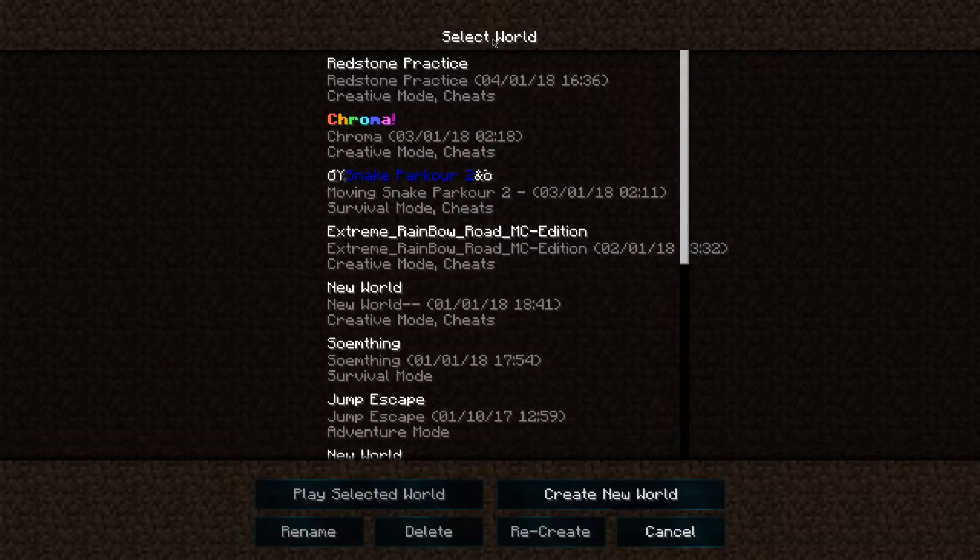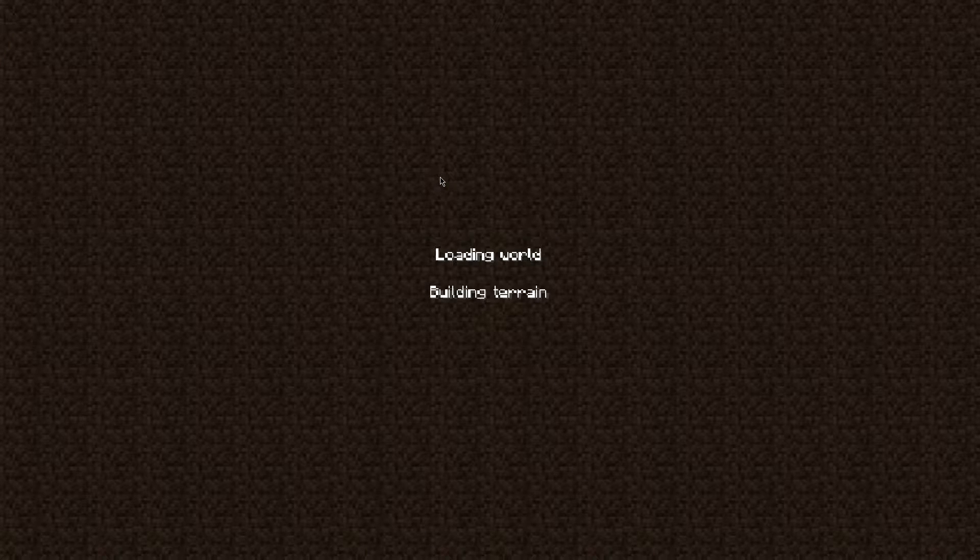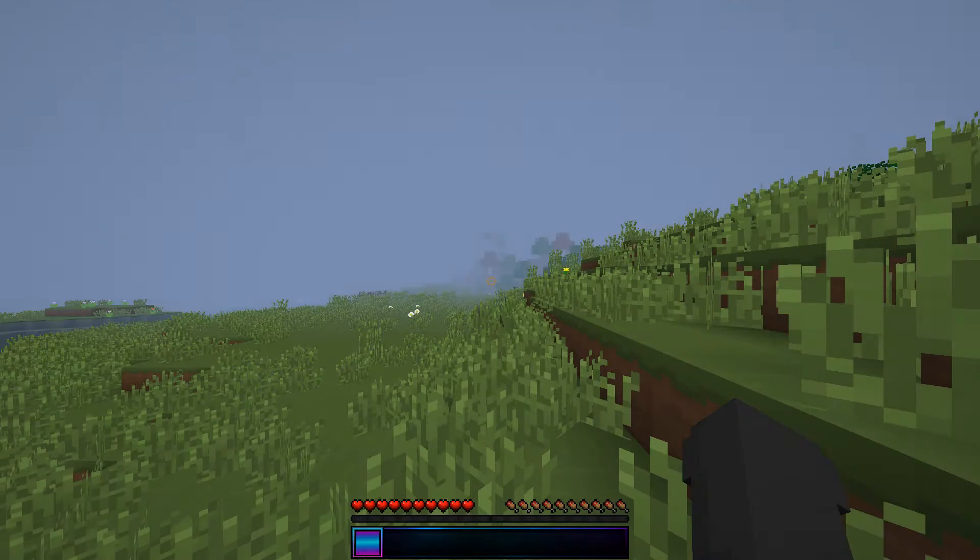To start off, what you're going to do is go to your single player world — go to any world that you want, you can create a new one if you want. Once you're there, this 'open E for inventory' prompt can appear if you've downloaded Optifine or a new mod and you've never gone into single player.